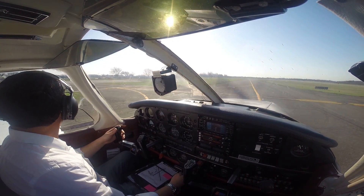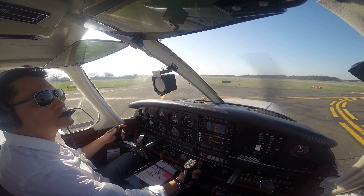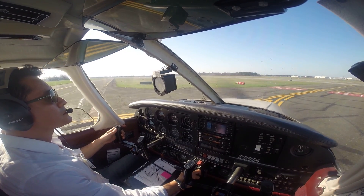All right, Cherokee 302-8-Echo, clear runway 1, Bravo 3, back to the line. Cherokee 302-8-Echo, Republic Ground, taxi to Atlantic, via Bravo. Line, via Bravo, set up.